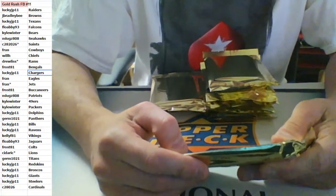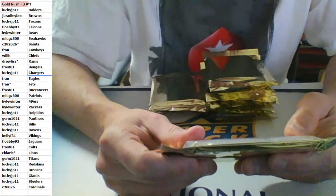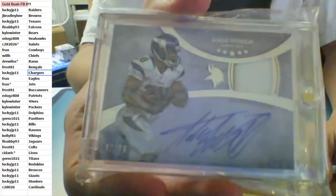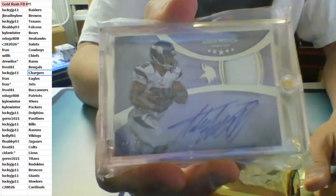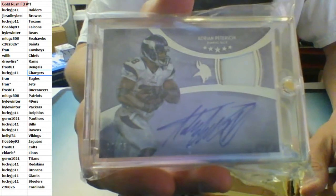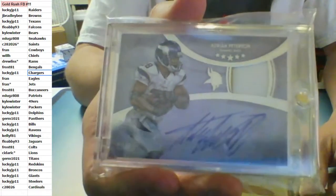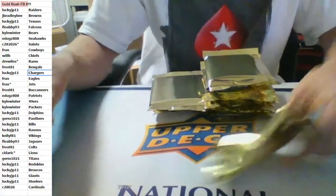Out of 75, jersey auto, two-color, out of 75. This one is from 2013 Topps Five Star for the Minnesota Vikings — Adrian Peterson, two-color jersey auto out of 75 for the Vikings, Kelly. Very nice — it's a 1 of 1 Kelly, with the AP. Very nice.